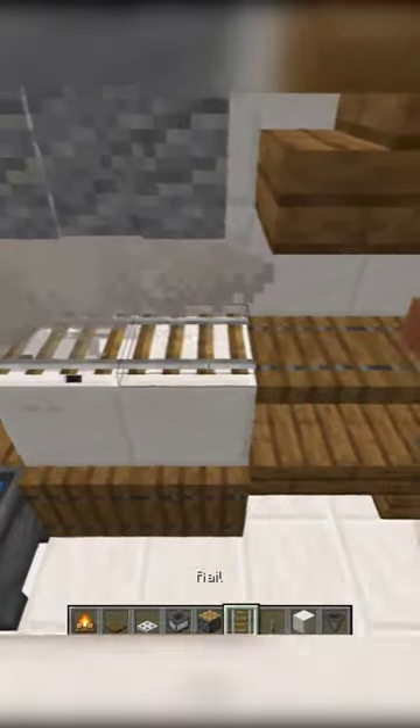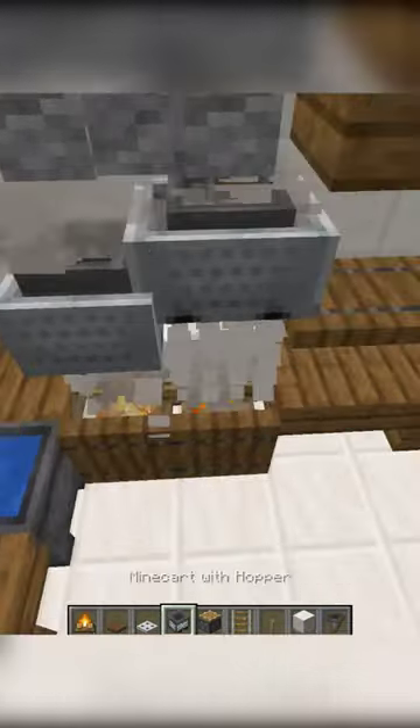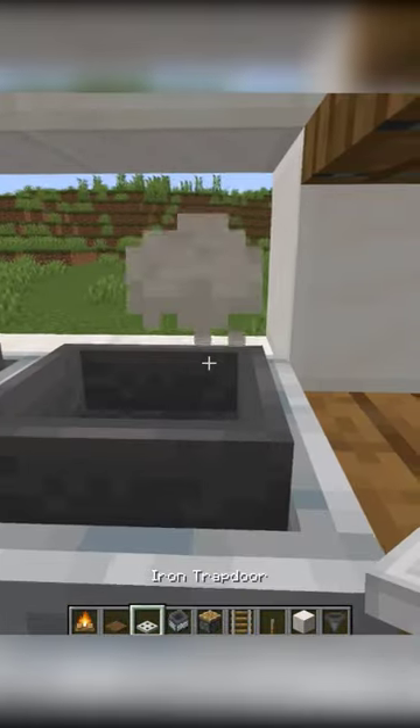On those blocks, place rails and hopper minecarts. Next, break the blocks so the hopper minecarts drop onto the campfires.